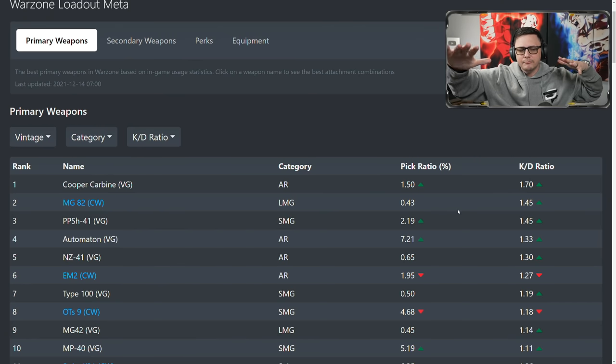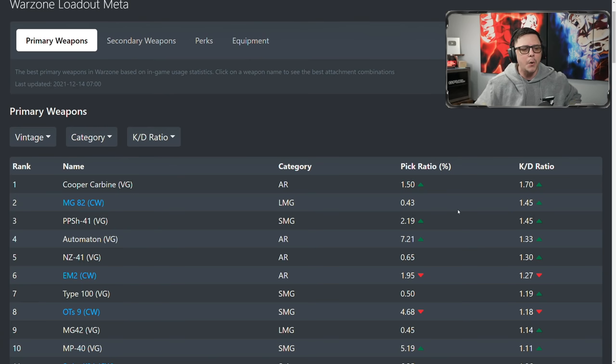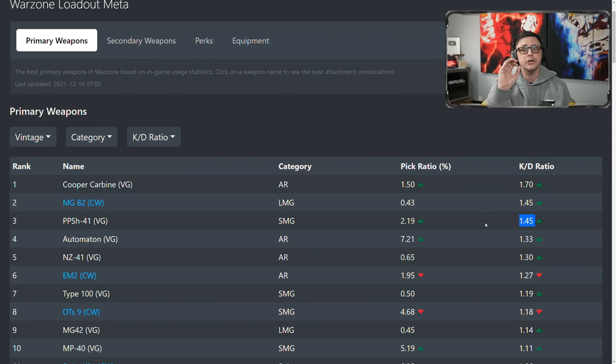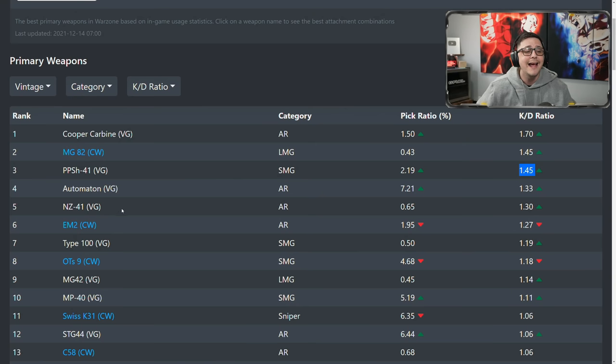The PPSH received a slight nerf, and it did need it because it was way above the balanced KD number. The biggest problem with the PPSH is it has a lot of bloom, but once that gets figured out and the bloom is reduced, this thing could be amazing as sniper support — just like the Cold War PPSH but with a faster fire rate, making it even more insane. We already talked about the Automaton. The NZ41 I think is a good weapon as well.